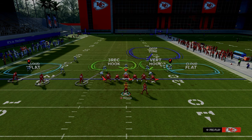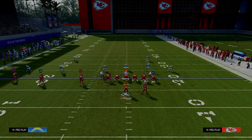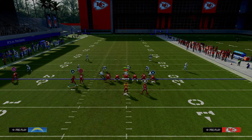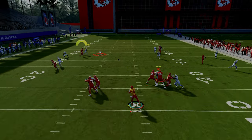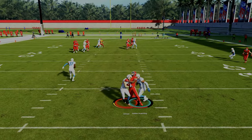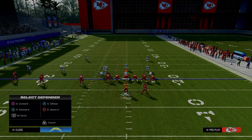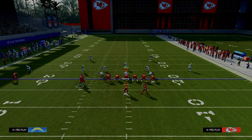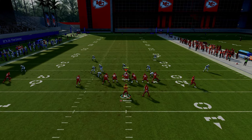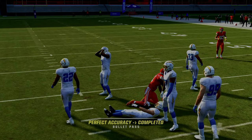Another thing I wanted to show is this coverage — a really popular trips tight end adjustment where they basically cross man almost everybody on the trip side. When they go to something like this, if you watch the left side, this sharp post, when he cuts inside, a lot of times he actually beats them — especially if you have the route running threshold met. The route running threshold is 85 on All-Madden and 90 on All-Pro. So if you have a receiver that meets that medium route running threshold, a lot of times he's going to be able to beat this cross man adjustment, giving a better animation on that sharp cut to the inside.